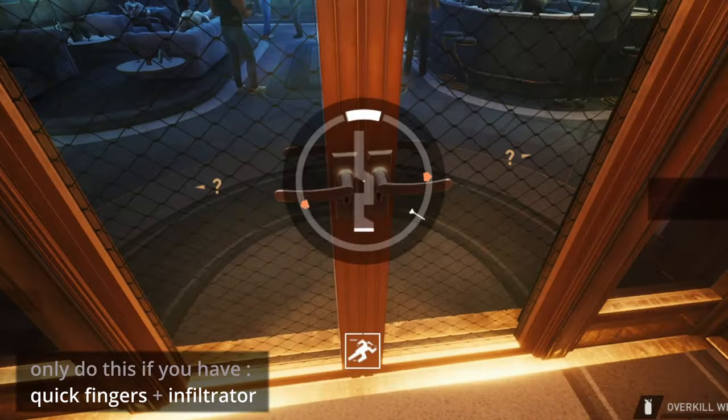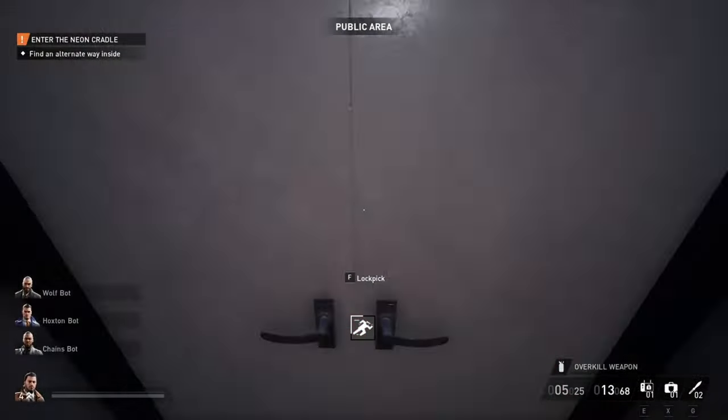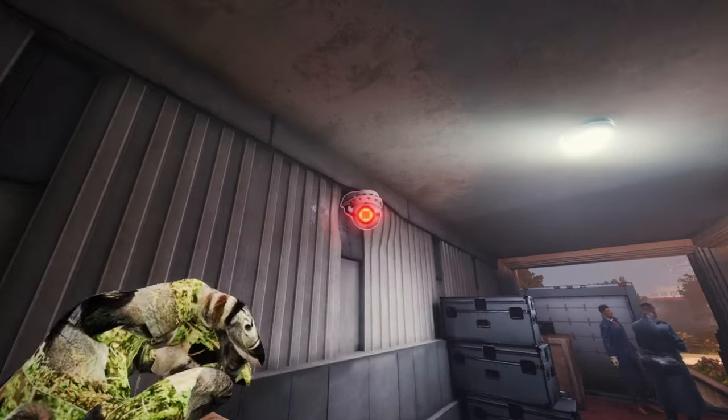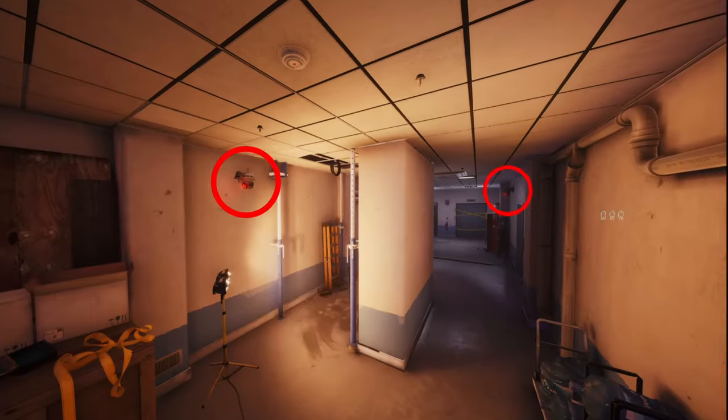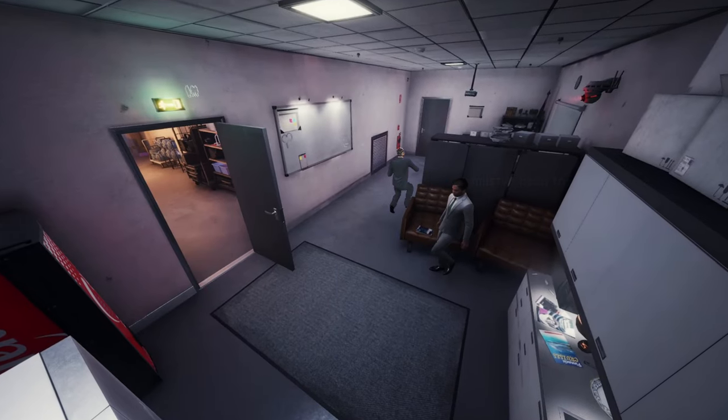Go up to the bouncers, start a lockpick, and immediately exit to gain rush. Go over to the right, and if you have the Quick Fingers skill and rush, you can lock the door before the camera can spot you — or you can hack the camera instead. Do that again for this door, but be careful of these two cameras. Wedge up on the door and crouch past the civilian — this gives you just enough time to get by them unspotted.